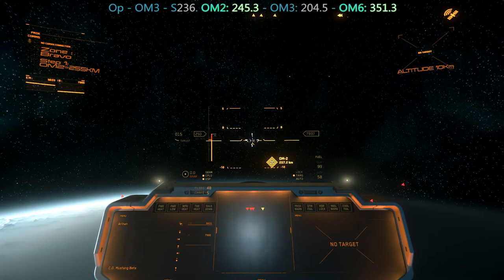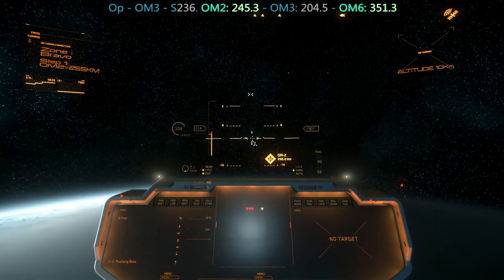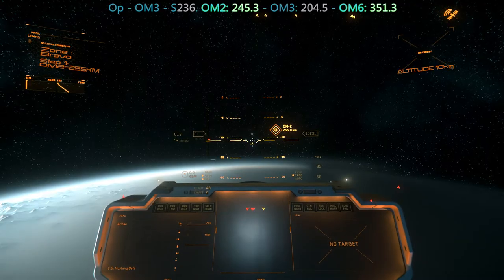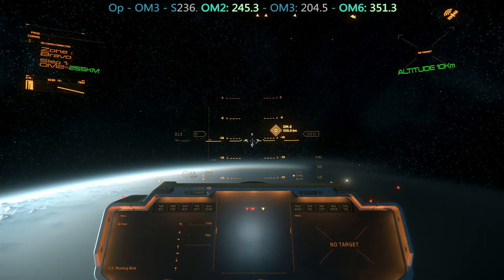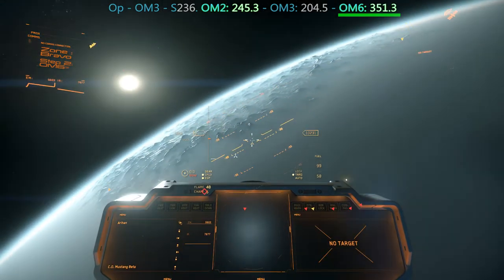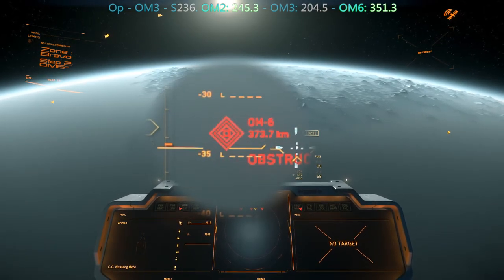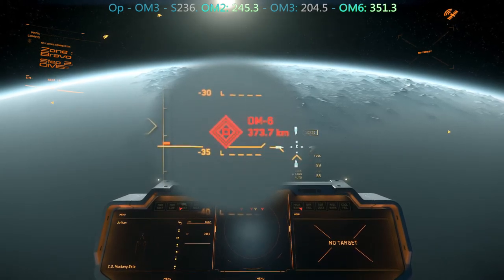Adjust your angle accordingly along the way. Again, don't hesitate to lose your focus on the OM to maintain the right altitude — managing altitude is very important. We slow down to get our position right. Now let's focus on our farthest OM — here it's OM6 with a target distance of 351.3 km. We stand at 373.7 km. Our actual distance from this OM is crucial to define our next move.